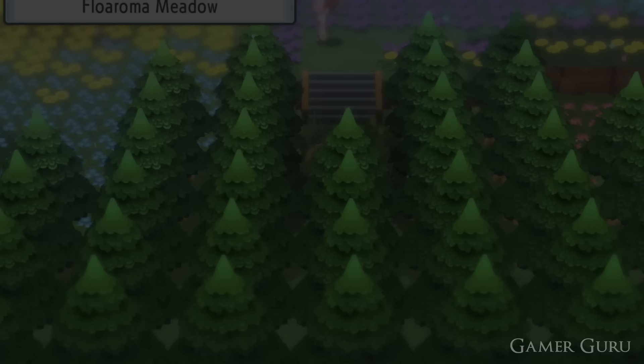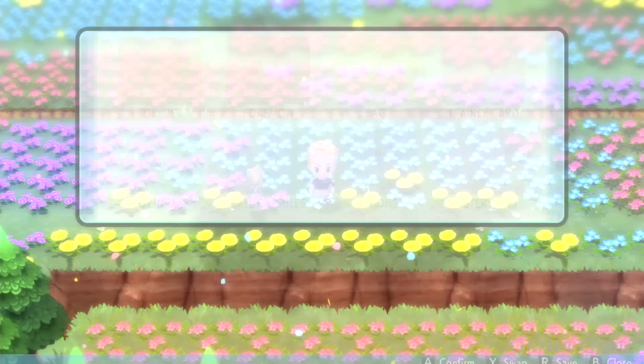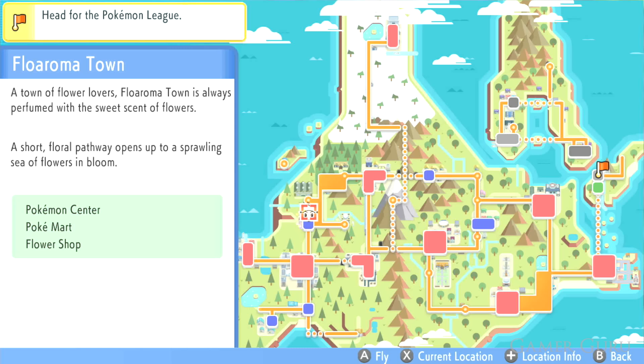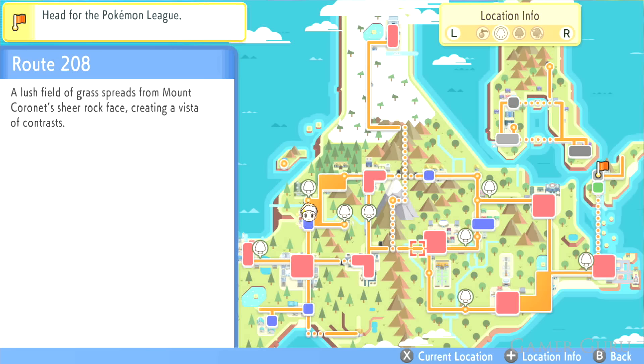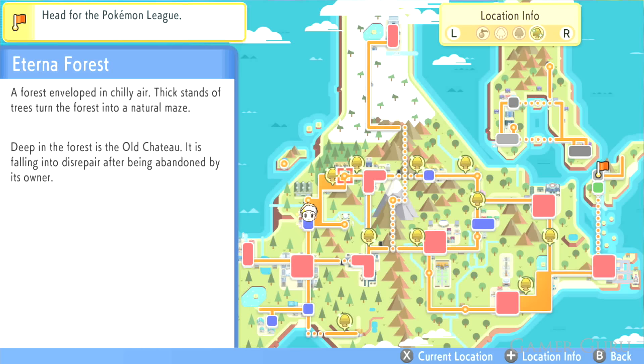The first tip is related to the honey trees. Once we get to Floaroma Town, we go into the fields to the north and are introduced to putting honey on trees, then returning 6 hours later to find a Pokémon — with a chance of it being rare, such as Munchlax. Many people didn't notice until many hours in that you don't need to remember all the tree locations. Go into your world map, press the Plus button then R1 a couple of times to see all honey tree locations. White symbols mean no honey; colored ones are waiting the 6 hours; shining ones mean the Pokémon is ready to be encountered.